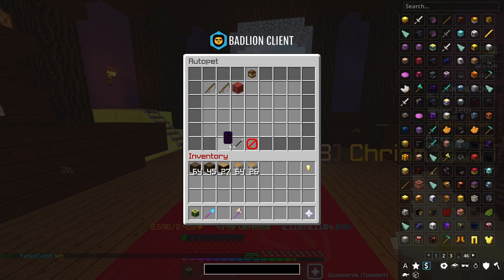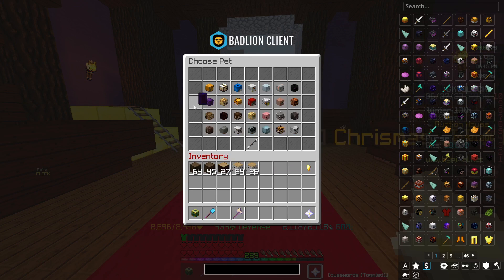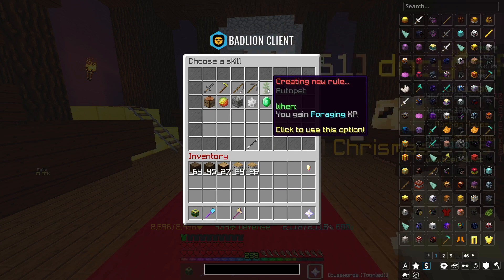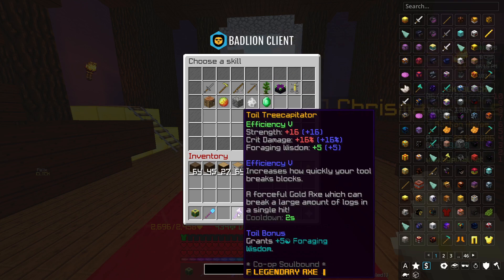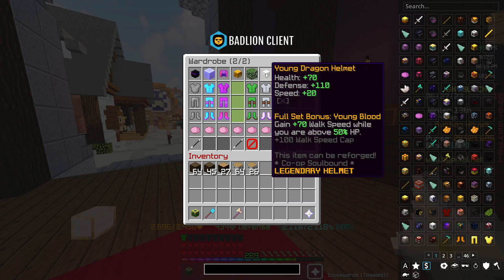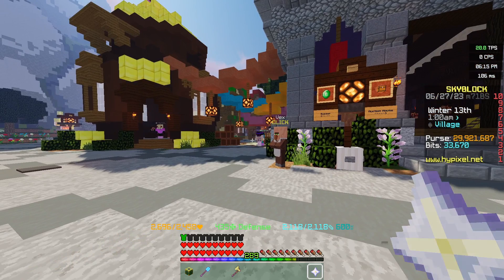Once you have both pets you need to create an auto pet rule. The idea is: when you throw a fishing rod, equip the Monkey pet; when you gain foraging XP, equip the Ocelot. This means the Ocelot is active while you're farming blocks, and between trees the Monkey pet reduces the cooldown of the Tree Capitator for maximum efficiency. In terms of armor, there isn't any foraging armor, so just go for the one that gives the most speed — your own dragon armor — which increases speed up to 500.